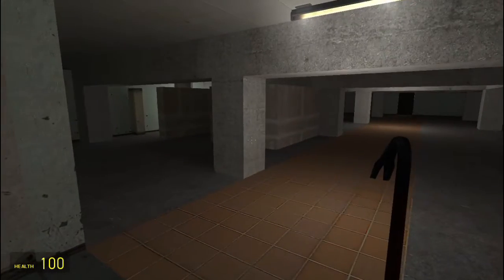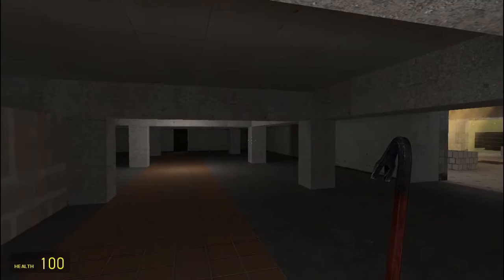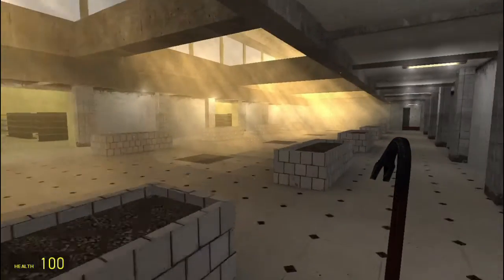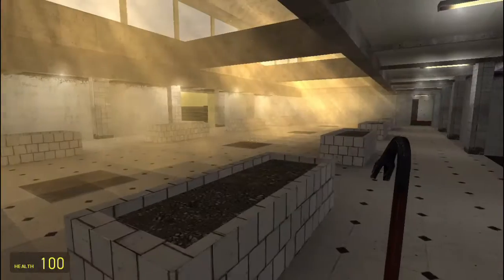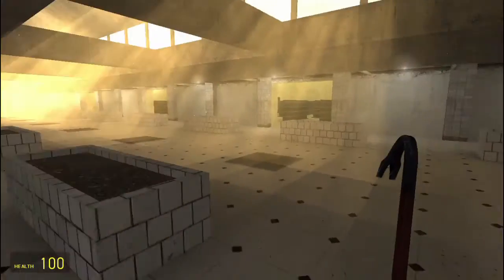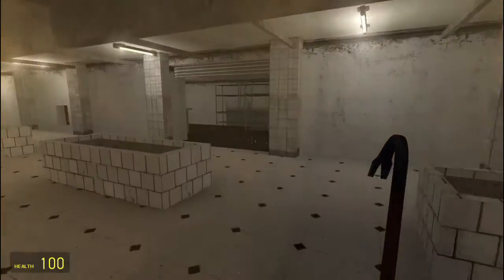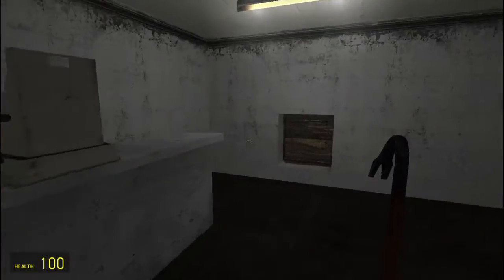Right off the bat, this map is already very uncomfortable to walk through. Just... low ceilings. And what is this? Is this like a garden? Look — the outside. That's nice. That's actually kind of a nice space. If it wasn't for the creepy ambience and whatever is going on over there, this would be a pretty nice house. Not gonna lie, I would live here.